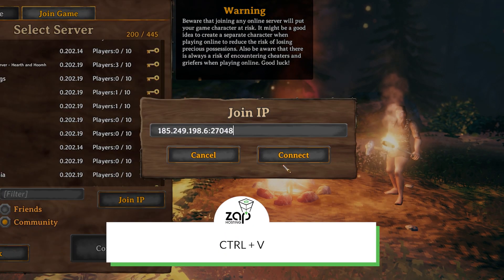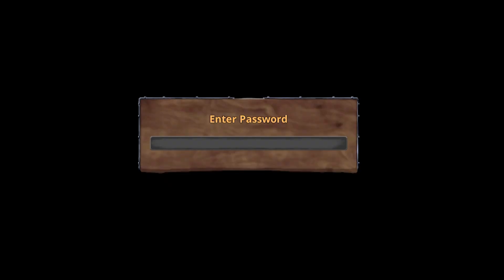Then Join Game and Join IP. Simply paste your server IP in this field and click on Connect. A new window will appear asking for the password. Enter the password you created earlier and press Enter on your keyboard to join.